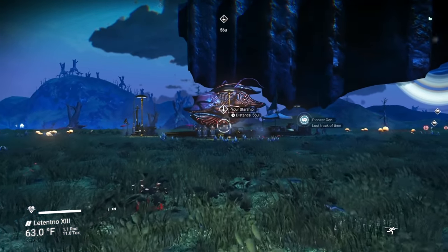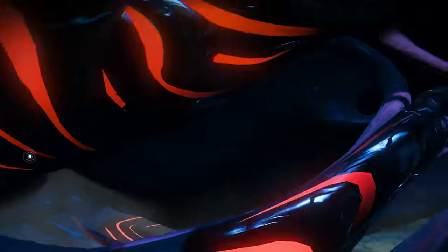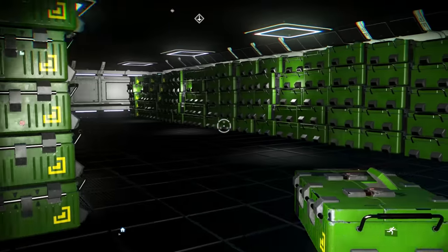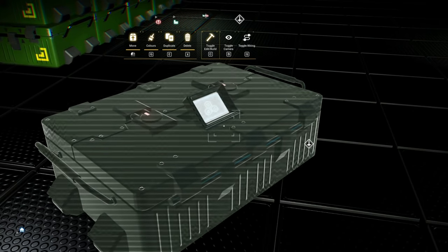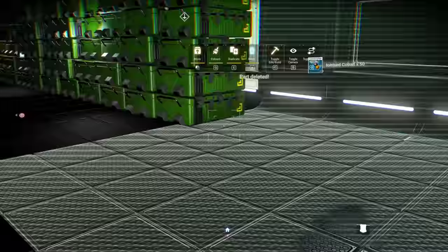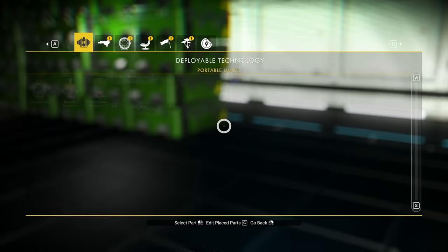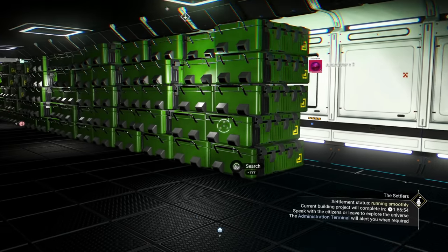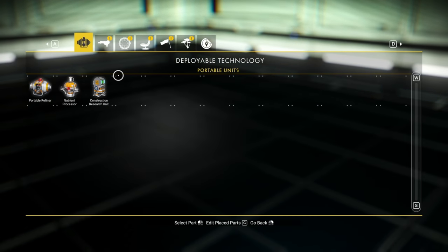Let's pop up to our freighter and get some nav data. If you're looking for nav data, this is the way - we're gonna see if this works. This room on my freighter has all of these cases. We're gonna go ahead and delete these - do I get my antimatter back? Good. So I'm going through and deleting all of these on this side since I don't need this many. Let me make sure my inventory is not full - exosuit, we got all kinds of inventory spaces, okay cool.